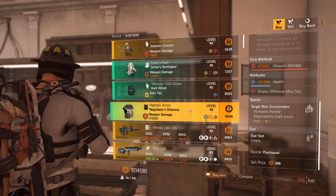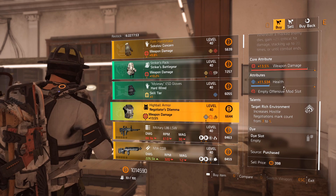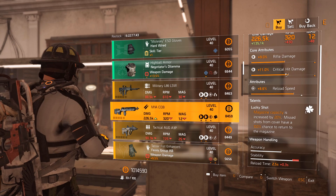Negotiator's Dilemma chest piece with 13.5% weapon damage — that's actually pretty decent. I'm going to purchase this. The only problem is it has 11.5k health which is not ideal, but if you want to roll armor you could use this as your weapon damage piece. Re-roll this to crit damage — I would recommend that. Very nice.